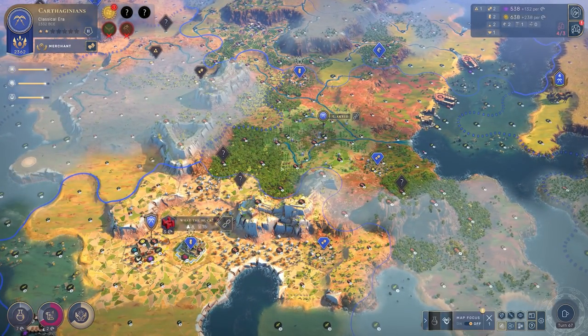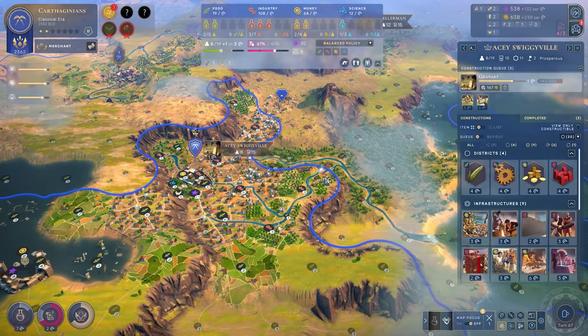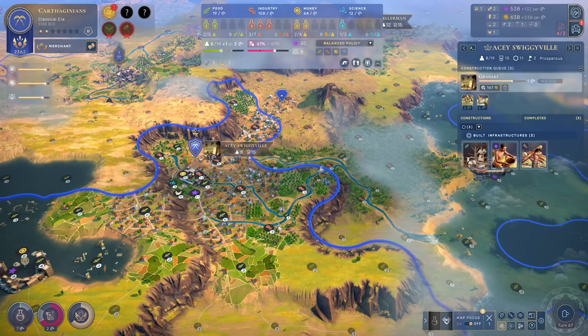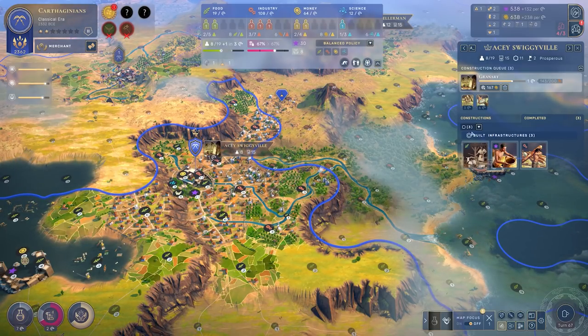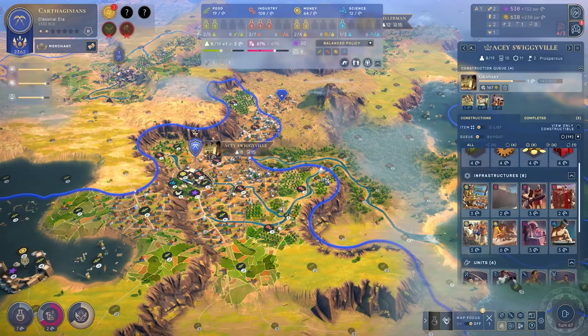There's another layer to it as well — the fun doesn't stop there in this mega tip. I'm told it also works with forges. The forge improves copper; it works exactly the same, but instead of affecting food on your food districts and horses, it is plus five industry for copper, and then plus one industry on all of your maker's quarters. That second benefit alone is ridiculously powerful. The Egyptians are rubbing their hands together in glee, but it gets better still.